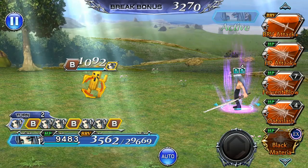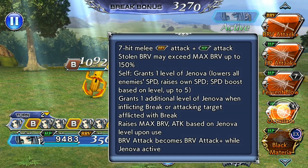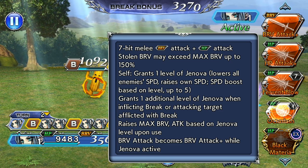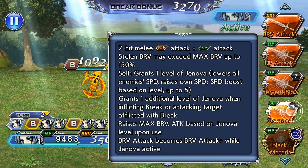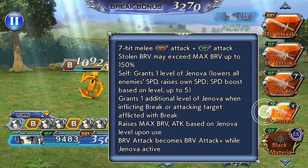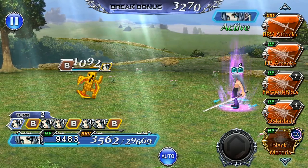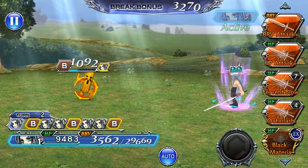How his skill passive works is that the attack and max brave is tied to his Skill 2. He grants himself one level of Jenova right away, and then grants one additional level of Jenova after he breaks or attacks a target inflicted with break. So technically all Octo Slash does is give you the max brave and attack based on Jenova level upon its use. When he uses it he gives himself one more, meaning if you start with three stacks it will only give you four stacks worth of Jenova max brave and attack, and then the fifth stack is given after it determines whether the target is broken or not.